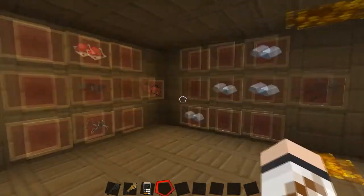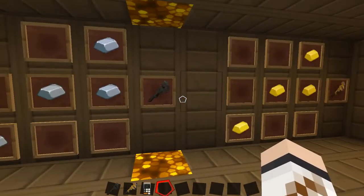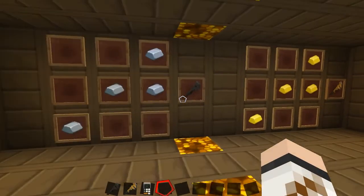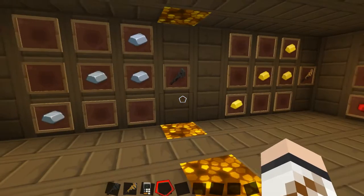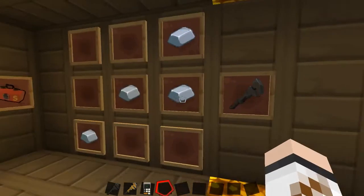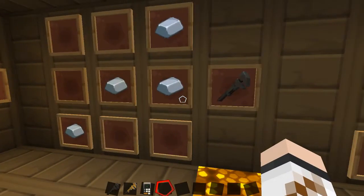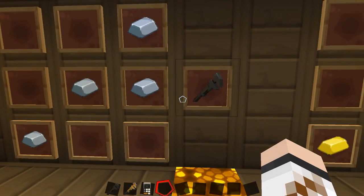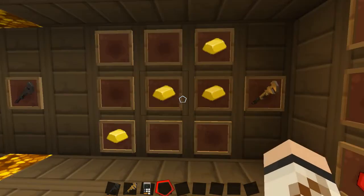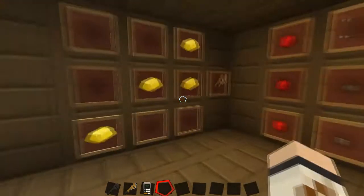These are the wrenches, which you use to upgrade sentries, give them ammo, or heal them. You can get the iron wrench, which is made with iron — surprisingly enough — and it just does the standard job, gets it done. You can also make it with gold and it has a bit more durability, does the job quicker, gives more HP. It gives you a better advantage overall.